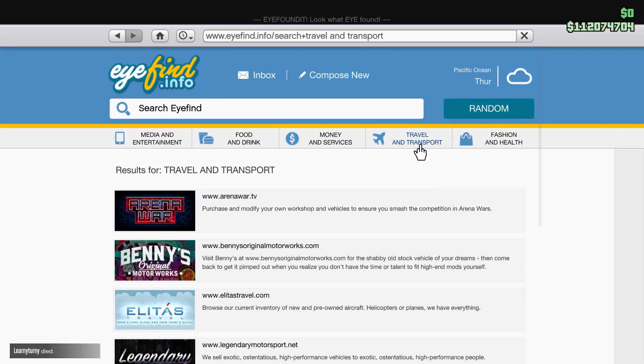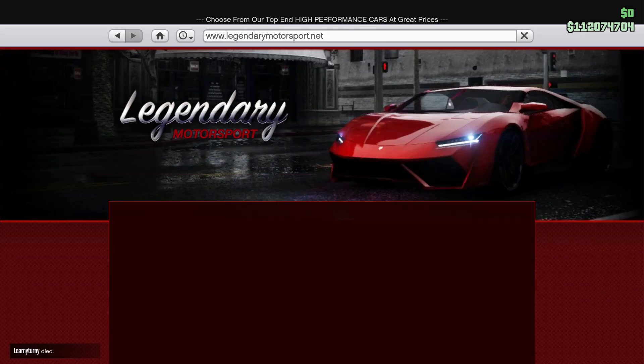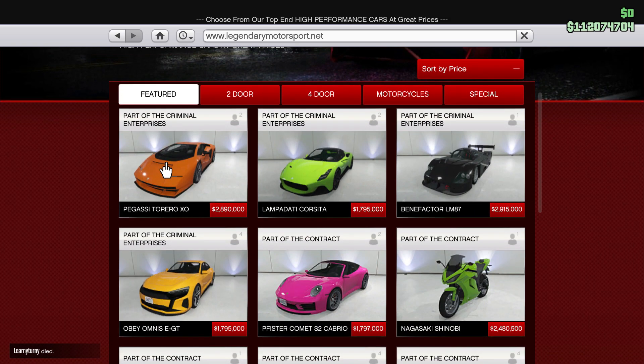What's up everyone. In this video we're going to be showing you all 5 new vehicles that have been released in the new Criminal Enterprises DLC. The first 4 vehicles can be purchased from Legendary Motorsport, as you can see on the top right here. Only one of them, the Obey Omnis EGT, can be customized in your agency with Imani's tech, which means you can put a Missile Lock-on Jammer, Remote Control, Armor Plating, and also Proximity Mines. The rest of the 3 cars can just be customized normally.